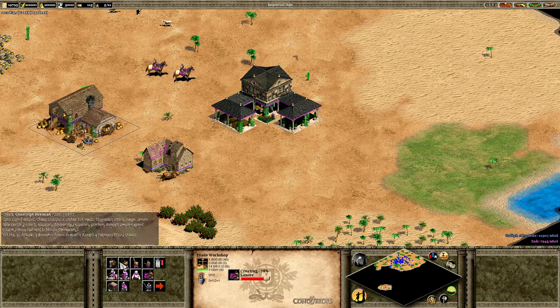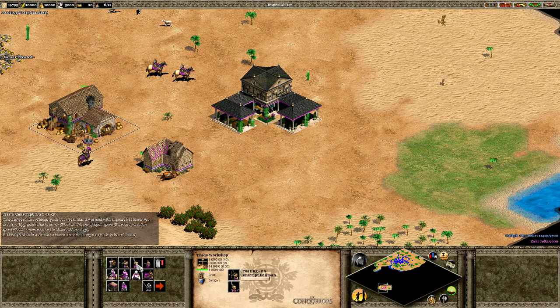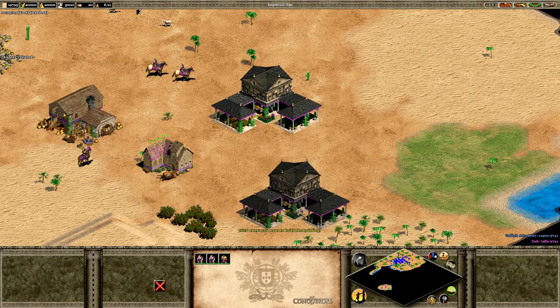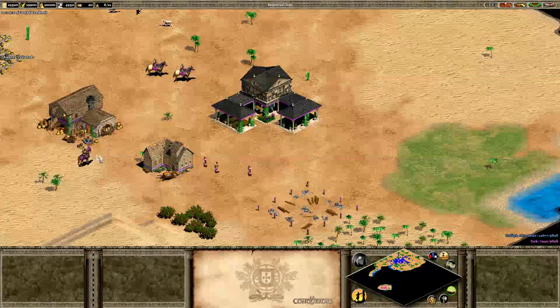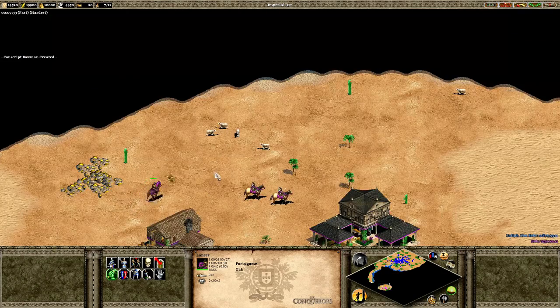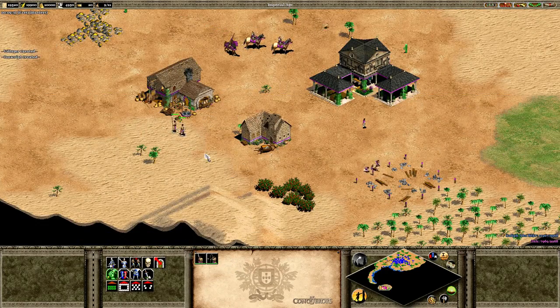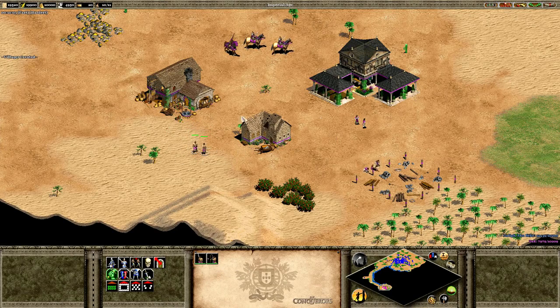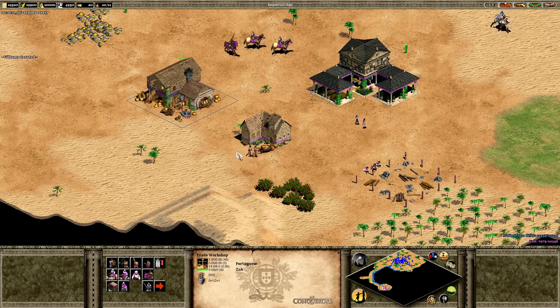We'll build a lancer, a conscript bowman, and a conscript. A lancer — fast unit with really lovely graphics, and a lot of these graphics are completely brand new done by the design team. Some of the units are similar, like the conscript bowman which is essentially a hunting villager, and the conscript which is like a villager with a spear. There's also a siege tower available here, which is really cool.